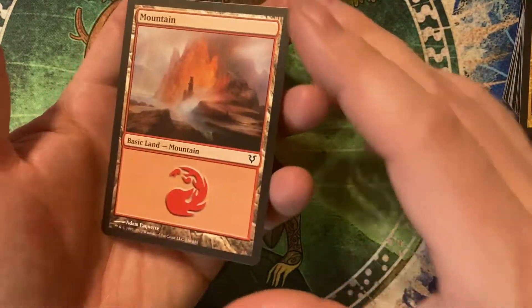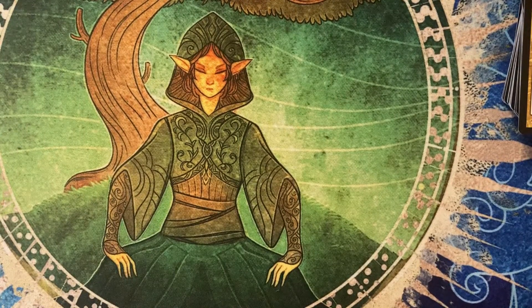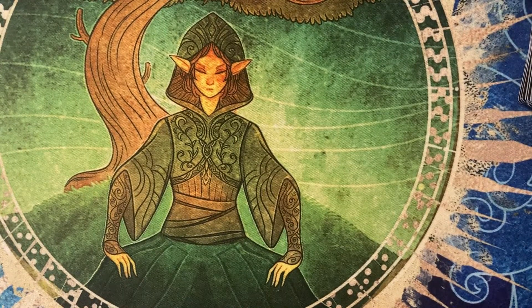And we have a Basic Mountain again. Nothing crazy. The Bruna makes a pretty decent Commander, specifically for a Voltron strategy, which I don't tend to like to play, but it can be very effective specifically in a one-on-one game. Bruna's pretty decent for that. Aside from that, I don't think there's anything really to scream about.